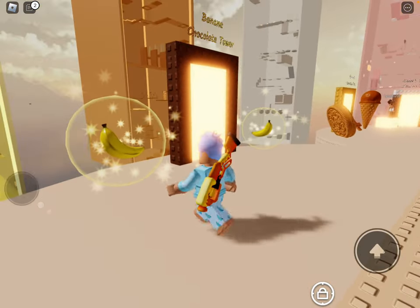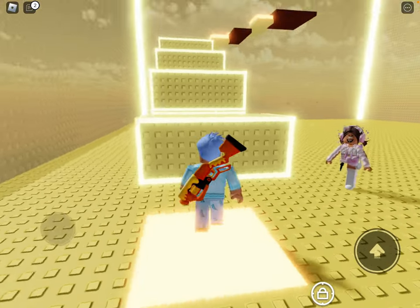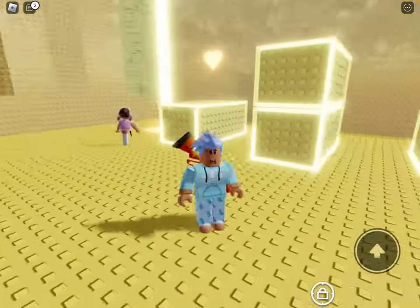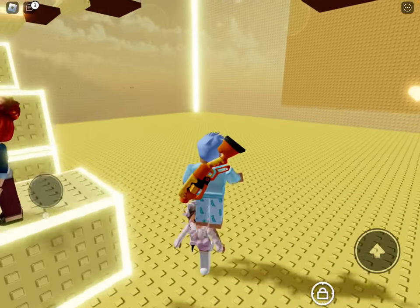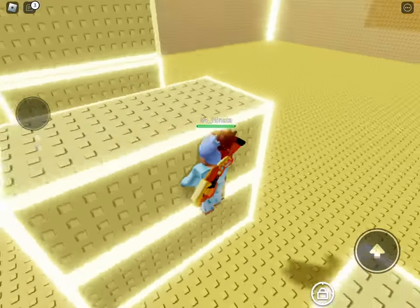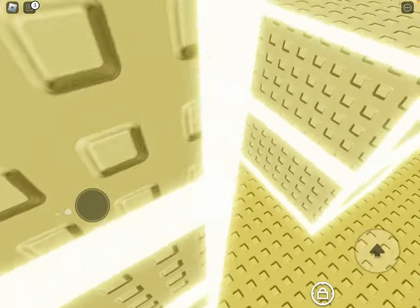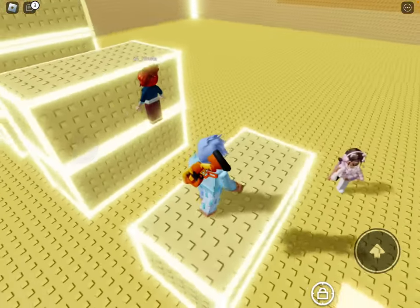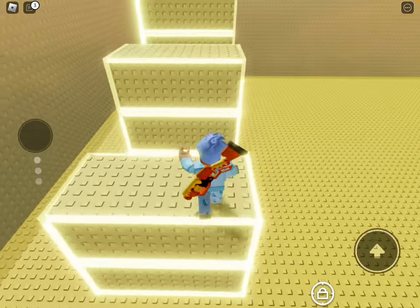I'm pretty sure this is one of the easiest towers — not the chest tower, like the pastel. I'm pretty sure this is one of the easiest towers here. Oh, what is this girl? What is she doing? That's kind of weird. What is a random girl doing there? Maybe it's a person playing the game. But that's kind of creepy. Oh my gosh, that's kind of creepy.